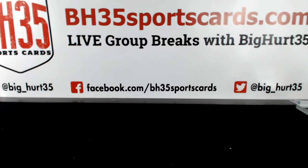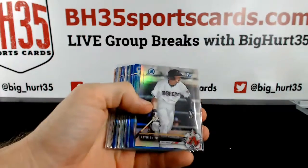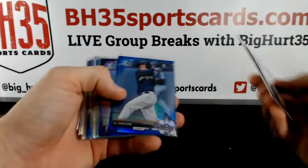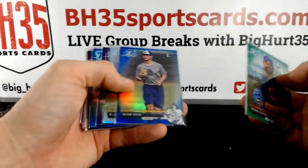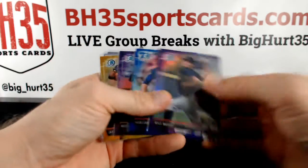Alright, here we go — recap video for PYT 18, 2017 Bowman Draft Jumbo. Taking you through the refractors first, the notable ones. 70th anniversary are to 200, blues are to 150, purples are to 250, greens are to 99. Regular refractors are not numbered.